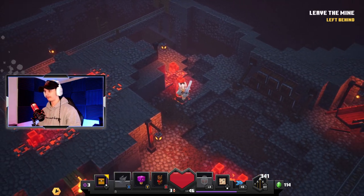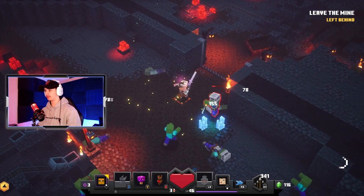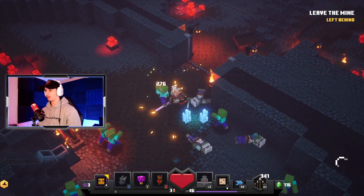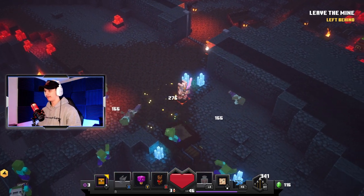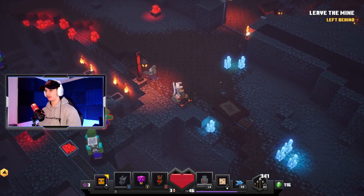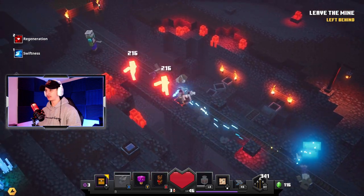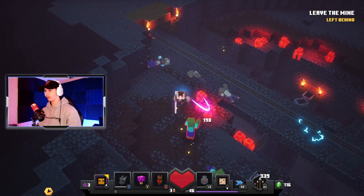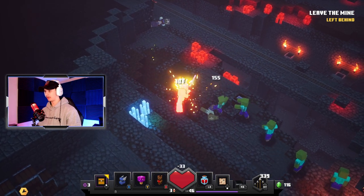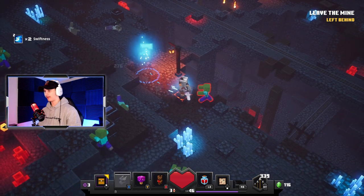I should use Thor's hammer more — that thing is so fun. I just don't like it because the one I have now doesn't have the faster attack or the chance of swinging twice, which helps a lot especially with the lightning strike. I really want to get a stronger one. I wish I would have kept the wolverine claw weapons, those were so fun.